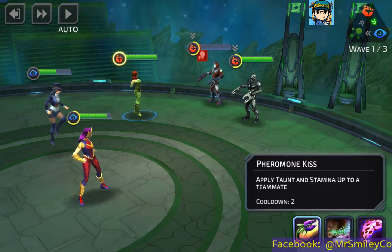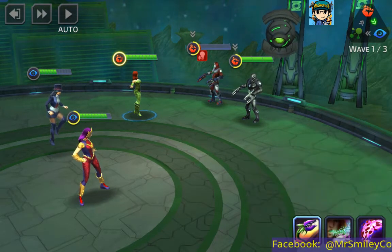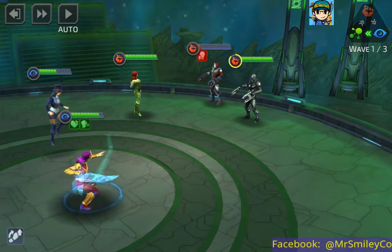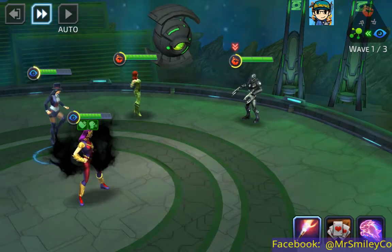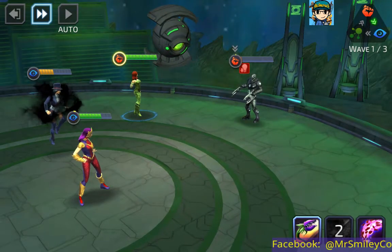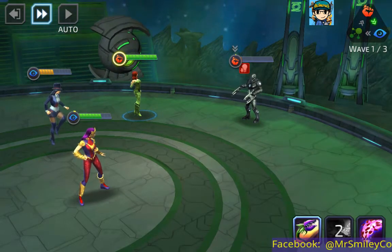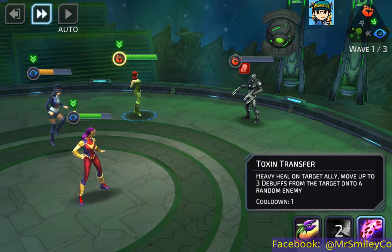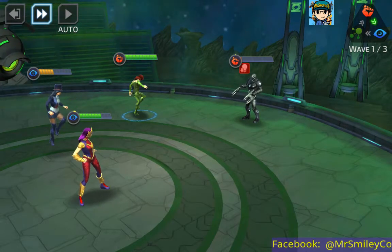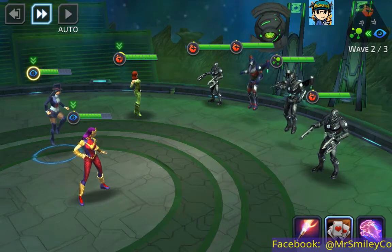Next we'll use Pheromone Kiss — this applies taunt and stamina up to a teammate. We'll use it on Siren. There you can see she blows a kiss and it applies that to Siren. Now for Toxin Transfer — heavy heal to target ally, and move up to three debuffs from the target onto a random enemy. We have no debuffs currently on Zatanna, so we'll use it on her since she's lower on health. She calls up a plant and it surrounds your teammate and applies the heal that way.